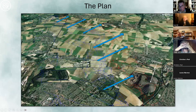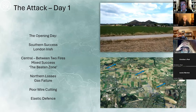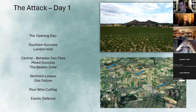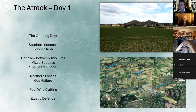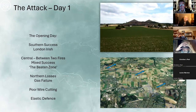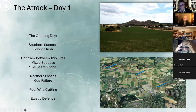The southern part of the Loos battlefield is actually about the most successful area on the opening day. The London Irish famously kick a football over the top as they advance — one of those rare instances where the football story is actually true — and they get into Loos village from the south on that first day, which is utterly shocking but very impressive. In the center there's mixed success: some troops get into Hulluch village, some get up to the key road, and the Germans really struggle to react to this first wave of attack.